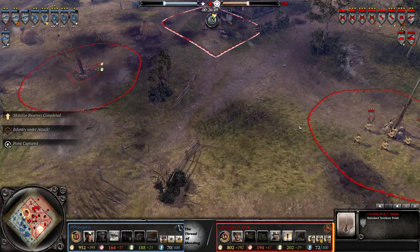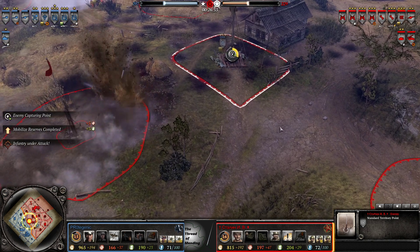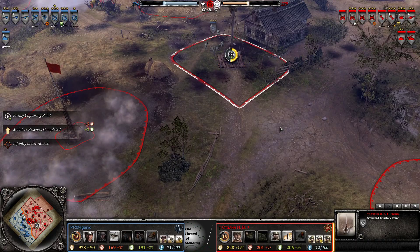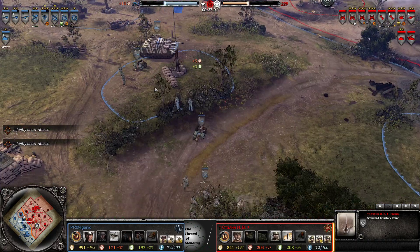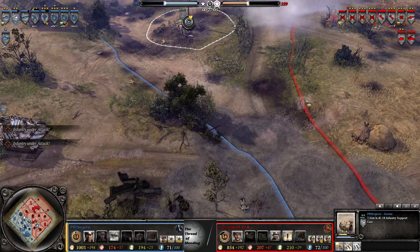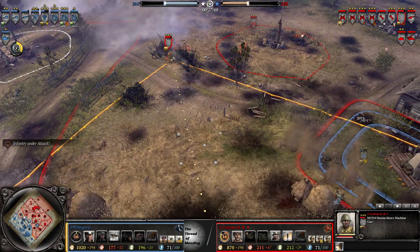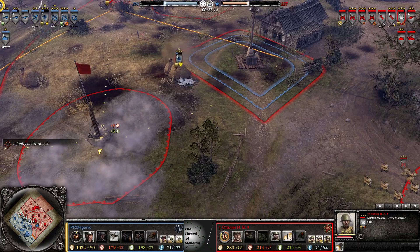Cheeky retreat — barrage here. Protogenic either not falling for it or he's just trying to stall as long as he can, trying to get that cap. Nice attempt, but I'd probably just wait for these guys to show their head and try to go for them. MG flanked — nice smoke again there by OKW, it's just so good to see that being used.